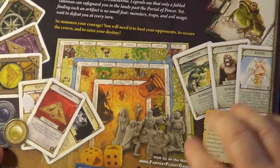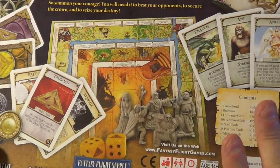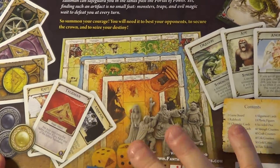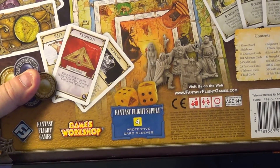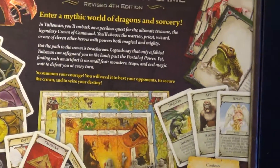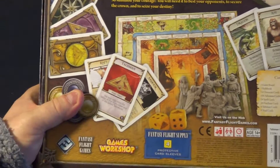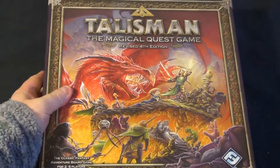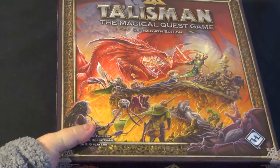I'll be playing a solo version of this. There is a digital version called Prologue which is one player only, and you are given quests to do. For example, the warrior is given the quest to find a sword, a shield, armor, and a helmet, and once he's found or bought them, that quest is finished and you move on to another. So that's what I'm going to do — a single player, quest-based version of Talisman. That's our fourth game.